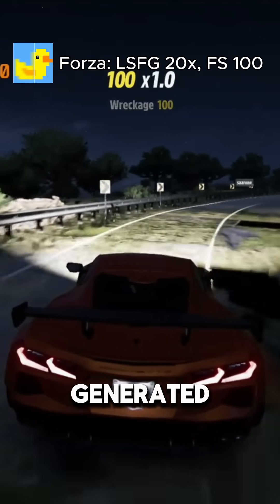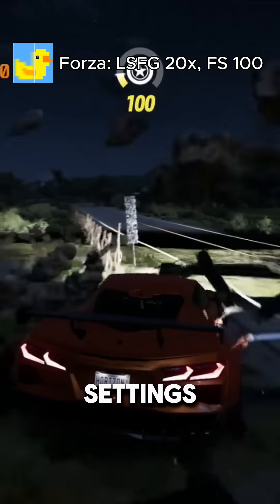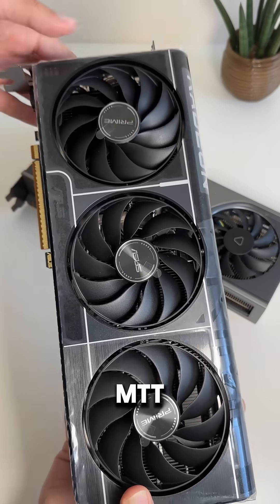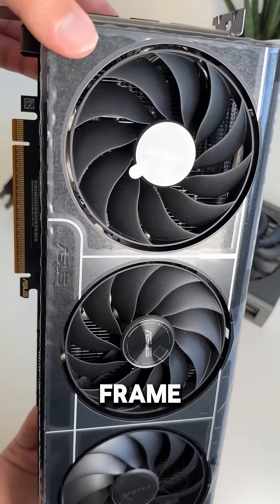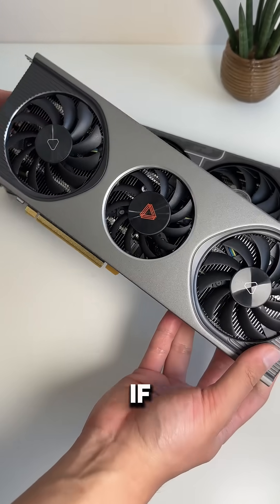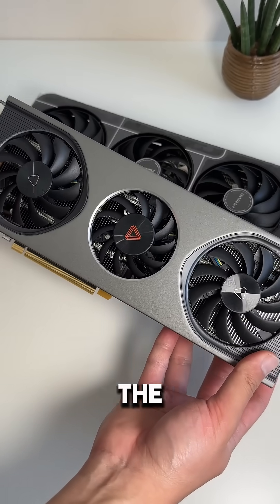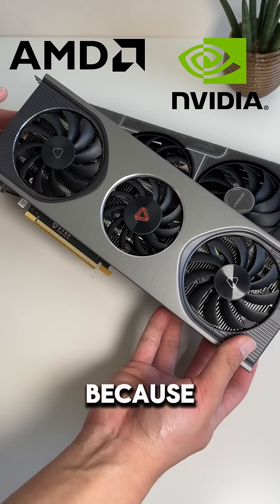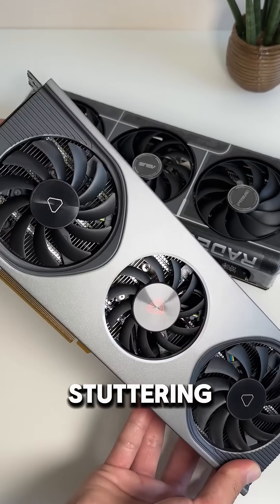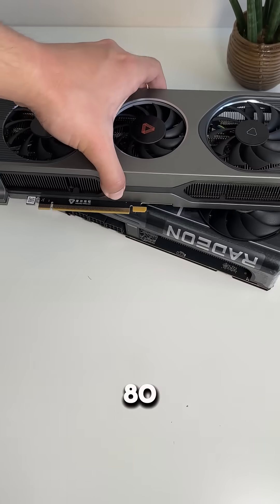We can get about 500 generated frames in Forza at very low settings, but the game has so many graphical glitches that it's unplayable. So frame generation can make the MTT S80 better in some games, but I don't think anyone would actually play on it if they had another GPU — they'd just use the AMD or Nvidia card. You don't need 500 FPS, and frame generation can't fix the stuttering that is common with the MTT S80 in all games.